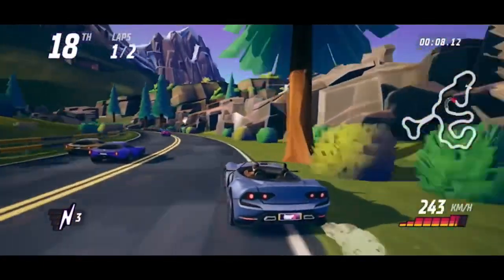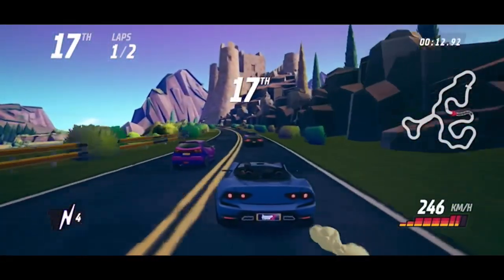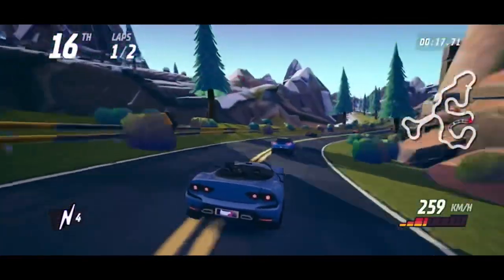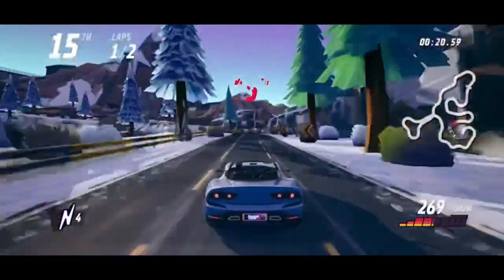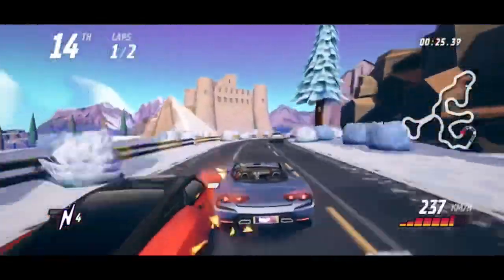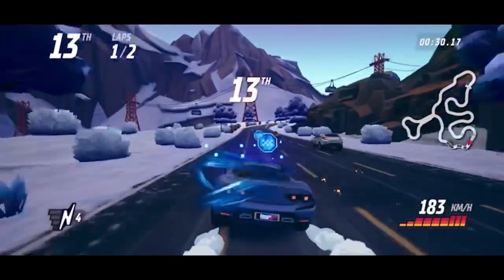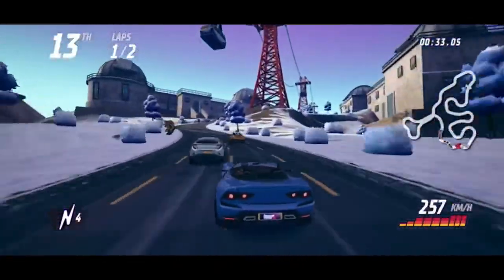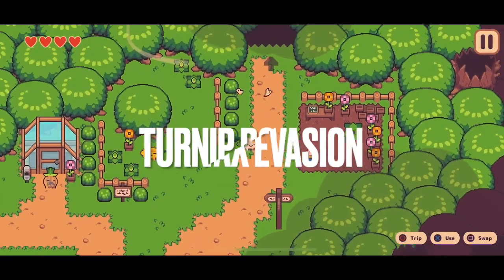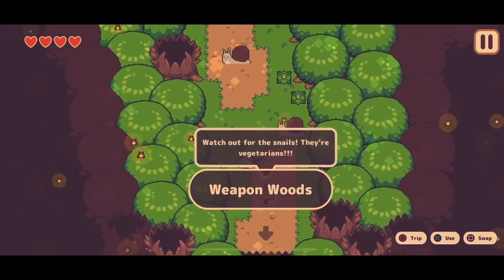Next is Horizon Chase 2. This is one of the best arcade racing games I think I've ever played, and part two takes the successful formula of the first game and makes it even better. This new version has the ability to completely customize your car — everything from paint, body style, tires, and car internals. The graphics are also now more three-dimensional than the previous version, making it feel less retro, and all the courses feel much larger now.